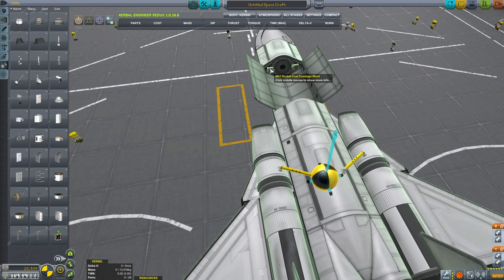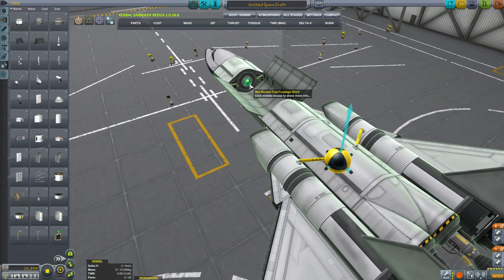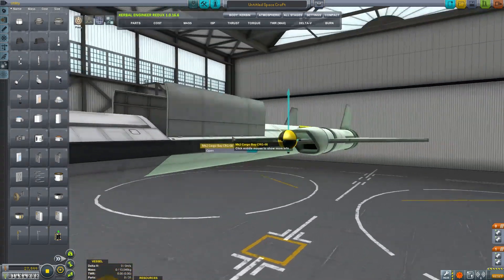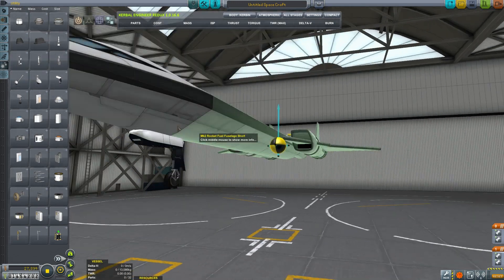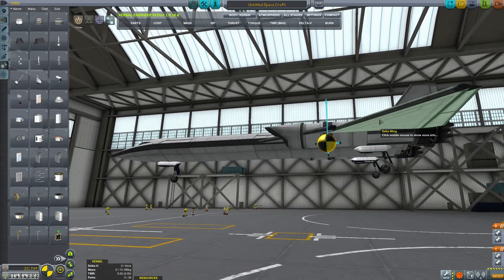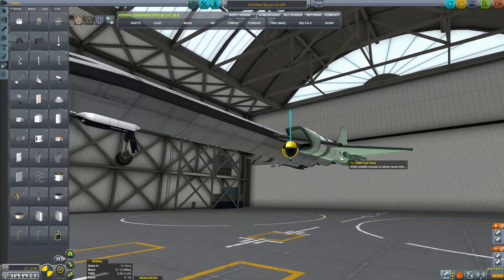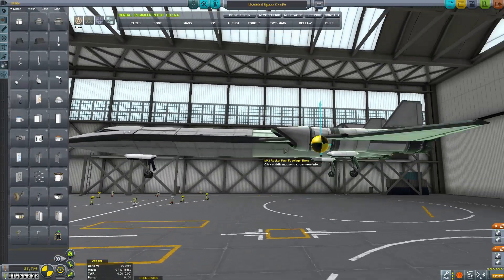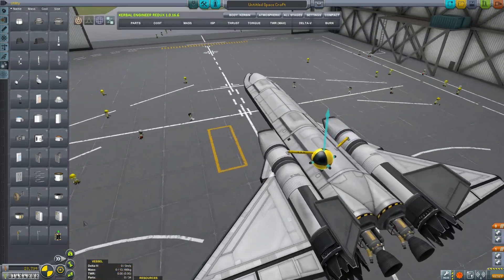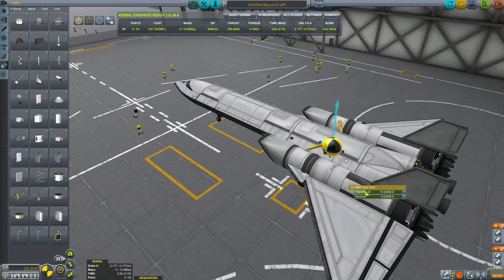We're going to have some batteries in the cargo bay just to make sure we can run through our orbit and survive. We're going to have a Clampatron Jr. inside the cargo bay for holding payloads. Close that up. We are going to need some landing gear — I'm using the old Kerbal Space Program landing gear. Make sure they're straight. We want to put these between the center of mass and the rear of the wings. If you move them too far forwards, then it becomes very hard to lift the nose up, and there's a pretty good chance you will scrape your engines. Pick a position and pray. Let's put some liquid fuel in this thing and actually try flying it around.